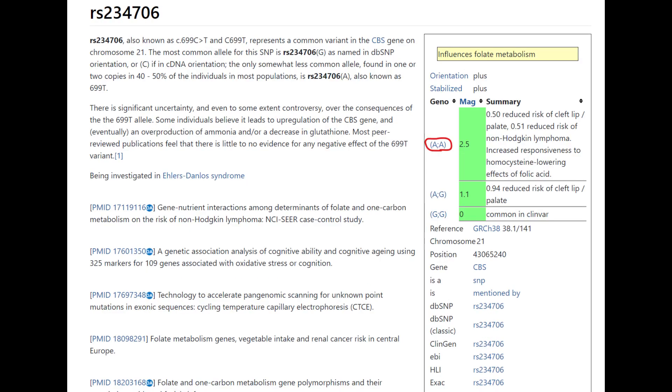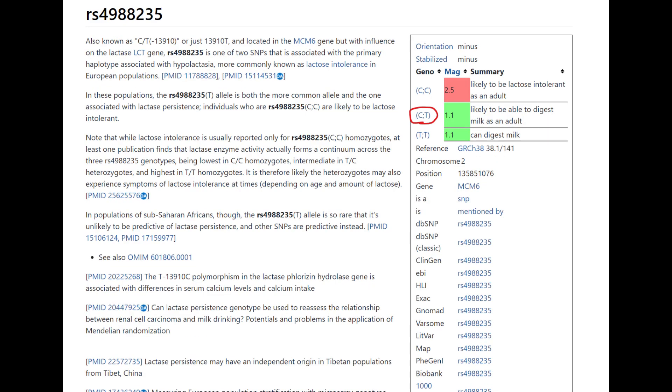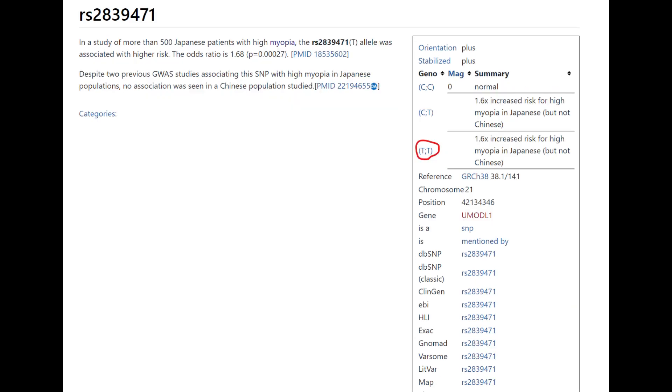He's got a variation that protects him from cleft lip and various other illnesses. He does not have derived EDAR — no East Asian EDAR, no East Asian facial traits such as shovel-shaped incisors or epicanthic folds. And he does have the European lactose persistence mutation, so he is capable of digesting milk. There are other lactose persistence mutations aside from the European one, but he's got the European one.